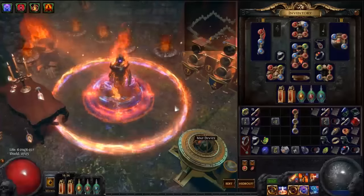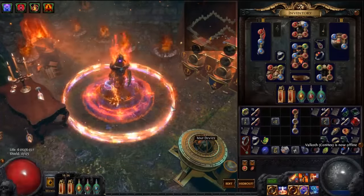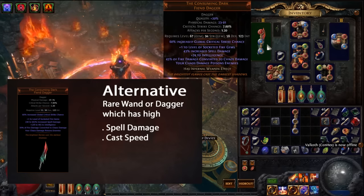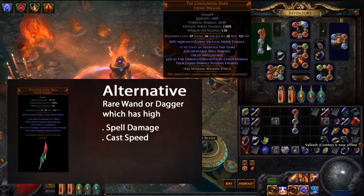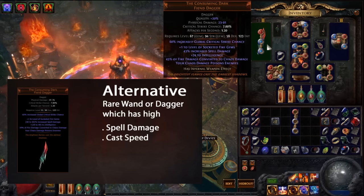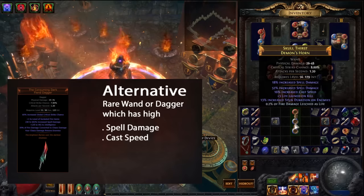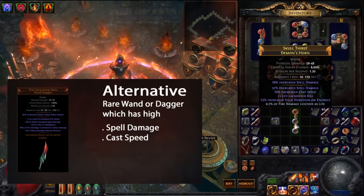Let's take a quick look at the gear I'm using — I'm going to have a link in the description where you can see all of my gear and gems. First off, I'm using Consuming Dark. You don't have to use it, but the reason I'm using Consuming Dark is to convert 35% of your fire damage into chaos damage, which will bypass enemies' fire resist and also can't be reflected. If you don't have Consuming Dark, you can use a rare wand like this one, which gives you as high cast speed and spell damage as possible.